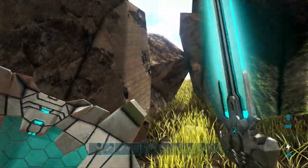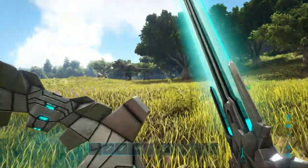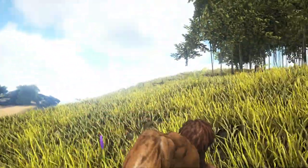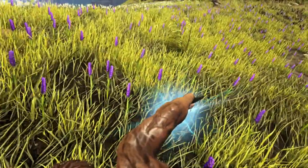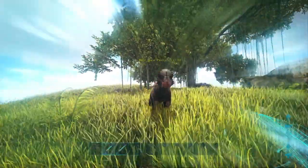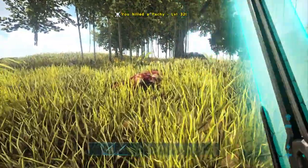You can destroy the stone and tree structures located around on the island. The tech sword also has a charge-up attack — you can see there we look like we're about to take a really big poo. There's a little reticle that comes up, and this uses up 3% of the element stored in the tech sword.